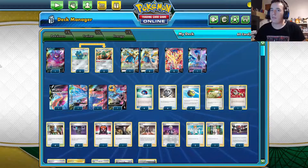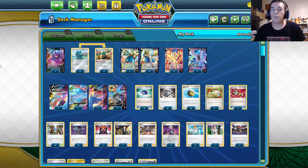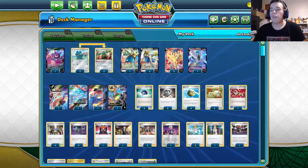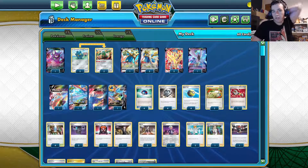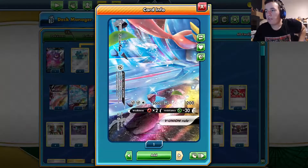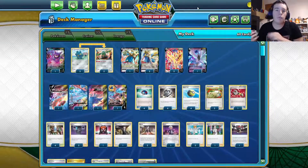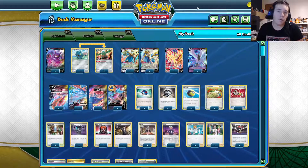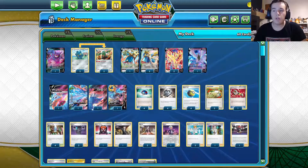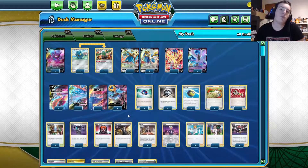Hello everyone, it's Necrozma TCG here, and in this video I'm going to be showing you my Zacian VUnion decklist. VUnion is a new type of V card that has four pieces, and when they're all in the discard pile you can put them on your bench as one Pokemon. You can only do it once per game, and you can only have one of each piece of the VUnion you're playing.